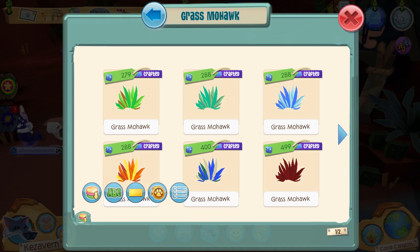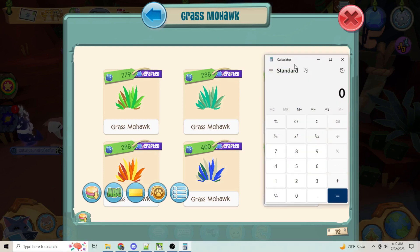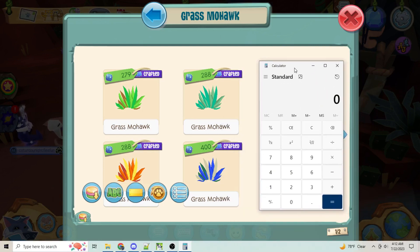Let me show you something — a quick calculator here. I usually don't buy that many crafting crystals; I buy them sometimes but only ever at five each. A grass mohawk, as you'll see in a bit, takes 30 total crafting crystals. So if I bought all of my crafting crystals — five times thirty — it would be 150 sapphires to get all the crystals for it.